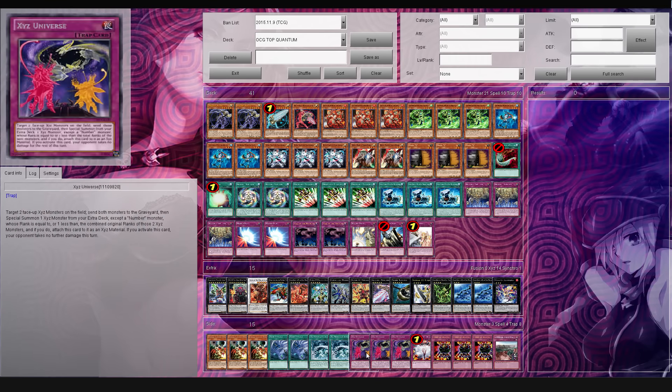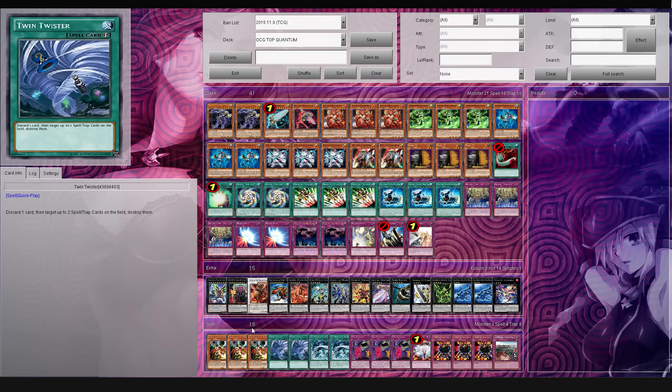Getting out this card over here - this card is pretty interesting. You actually get it out with this card called XYZ Universe, so you target two face-up XYZ monsters on the field, you send both of them to the graveyard, then you get to summon one XYZ monster from your extra deck whose rank is equal to or one less than the combined original ranks of those XYZ monsters, and attach this card as material. If you activate this card, your opponent takes no further damage this turn, but you're going to be summoning this guy on your opponent's turn.